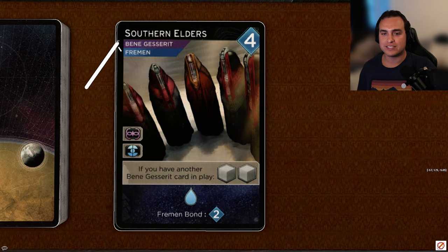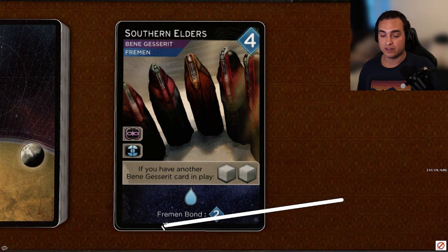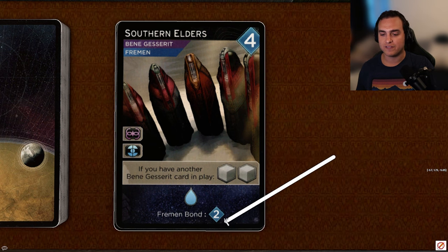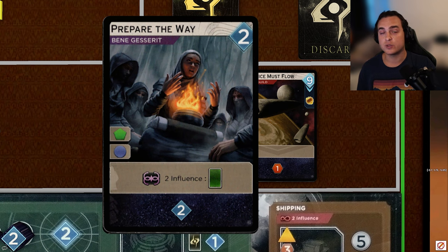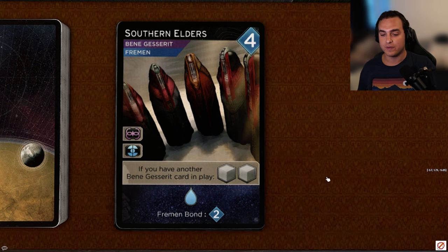Next up, Southern Elders, a four-cost card with Bene Gesserit and Fremen allegiances and access to both factions. If you have another Bene Gesserit card in play, you get two troops. It reveals for a water, which is a pretty good effect, and if you have Fremen bond, you get two persuasion. It synergizes with both Bene Gesserit on agent play and Fremen on reveal. Having access to the Bene Gesserit and Fremen are really good. I don't find myself getting off the extra troops as often, and I think having a thin deck is so good in this game. But if you can get it off, the two extra troops are incredibly valuable, revealing for water is great, and the two persuasion from Fremen bond is icing on the cake. I'm going to give it an A.